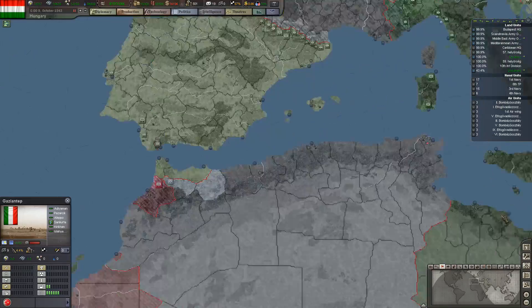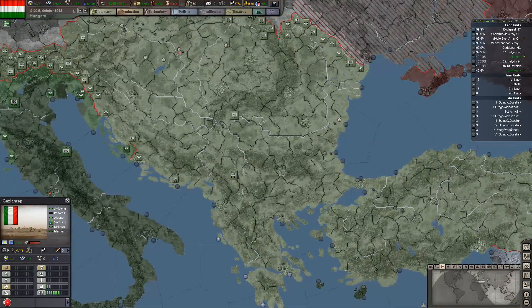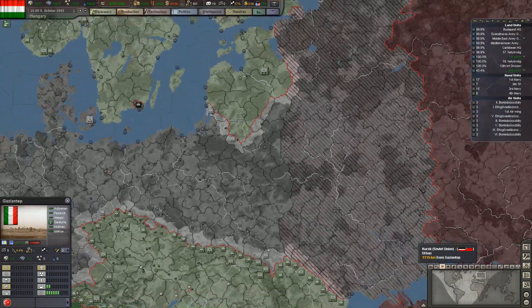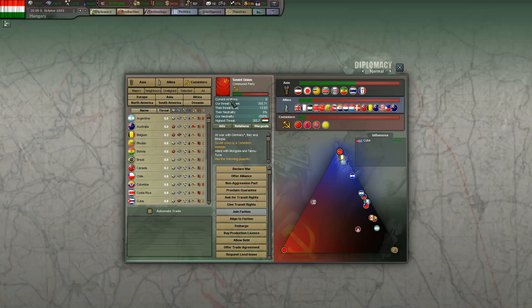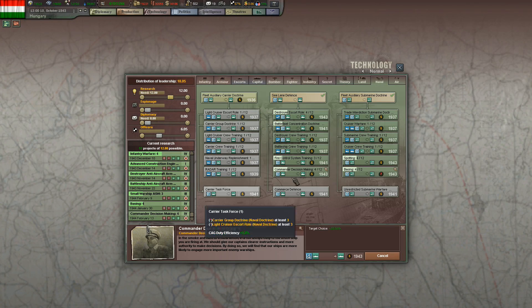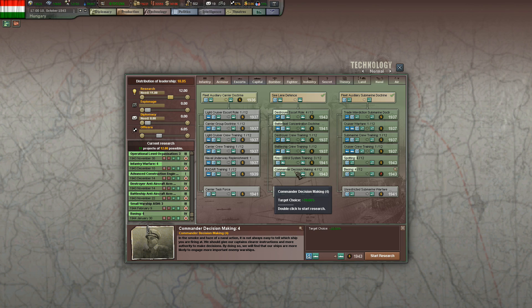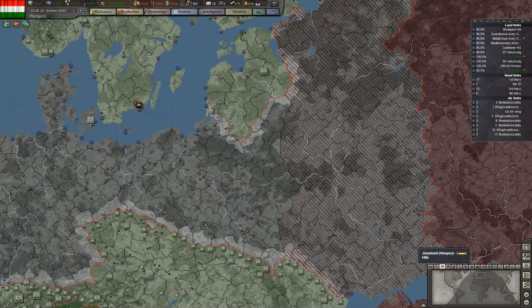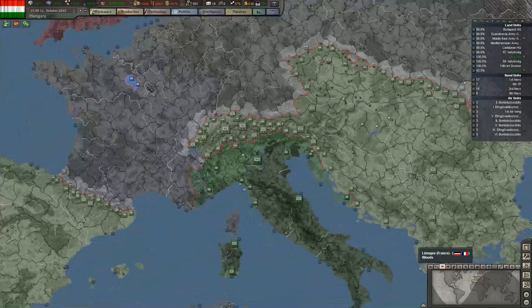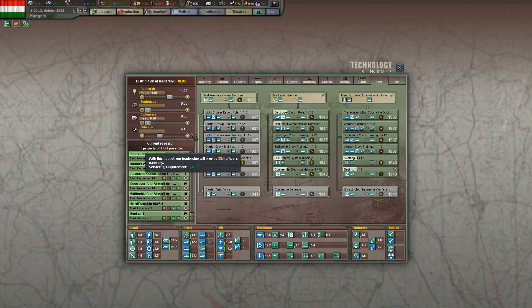We're going to continue the game, just keeping on producing all our units ready for the great invasion. The Soviet Union is on 72% surrender progress. Our officer ratio is really getting quite low — we need at least 47,000 officers. We're currently putting 6.4 into officers, which isn't the best we can do right now.